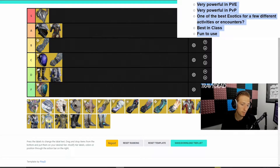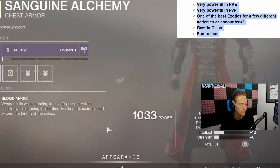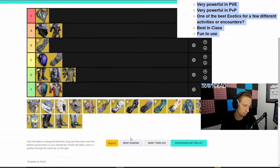I honestly can't even remember what this got reworked to. Weapon kills while in a rift extend the rift's duration — that is very whatever. I don't even know if that's fun or useful; it's probably bad. All the way in F tier. This is a fun exotic but it's not really useful very much. This is also F tier — very sad, not very useful.